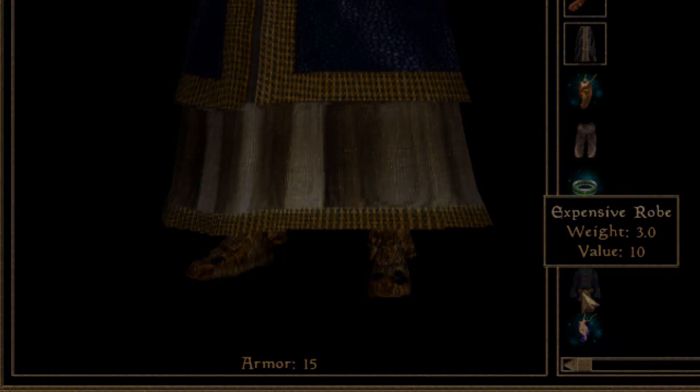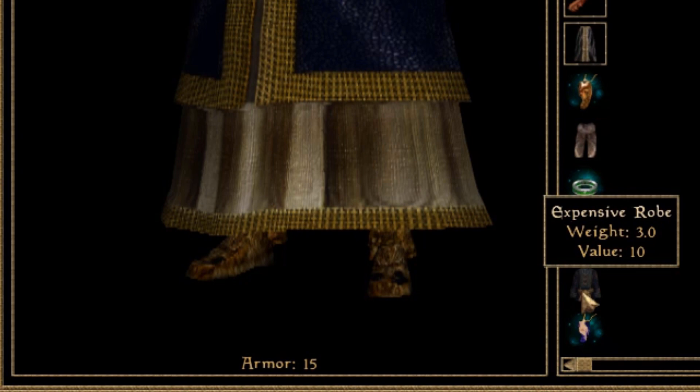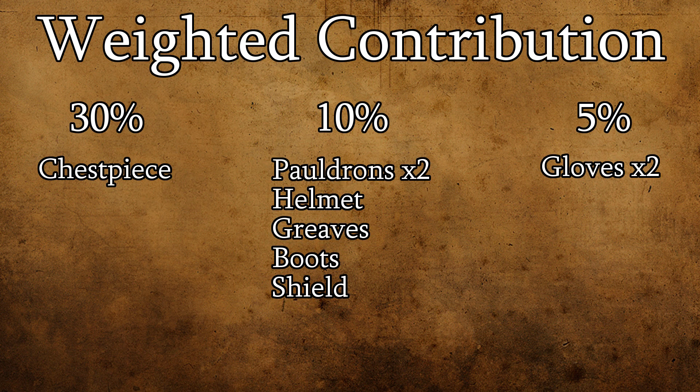Not every piece of armor is weighted equally in contributing to your armor value. Your chest piece constitutes the largest contribution at 30%. Each of your gauntlets contribute the smallest at just 5% each. Everything else, including your shield, comes in at 10%. These percentages also affect what part of your armor is going to be impacted by an incoming blow and subsequently lose condition, and you'll gain experience in that same corresponding slot's armor class.